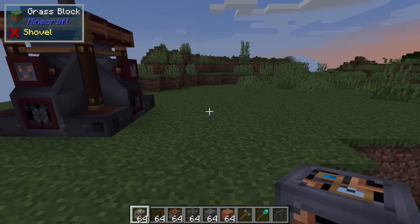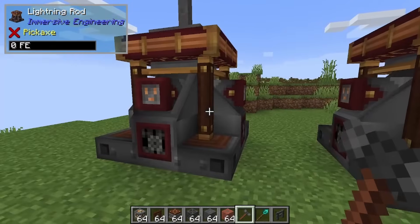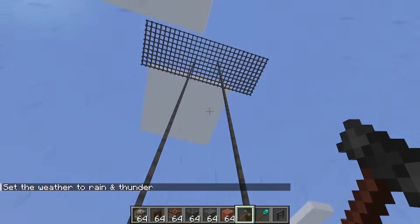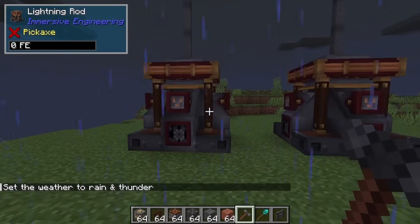We need to test that out just so you guys know. We got our second one built and we emptied out this one, so they're both at zero forge energy. Let's get that thunder going and see if we can get another lightning strike here and see if it'll fill up both of these.